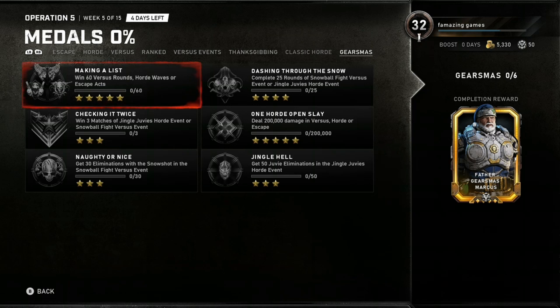The fourth challenge is 'One Horde Open Slay' — deal 200,000 damage in versus, horde, or escape. The fifth is 'Naughty or Nice' — get 30 eliminations with the snow shot in the Snowball Fight versus event. And 'Jingle Hell' — get 50 juvie eliminations in the Jingle Juvie's horde event. It looks like it's mostly horde and escape, but you can do some of these in versus too, which is good news.